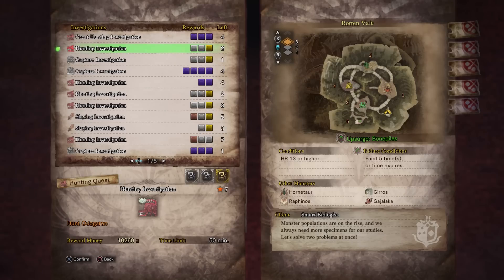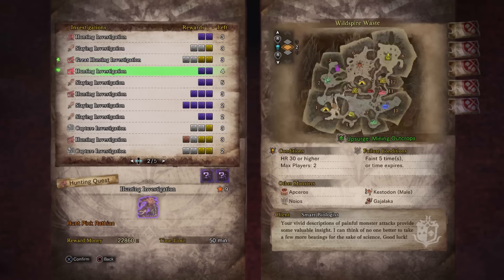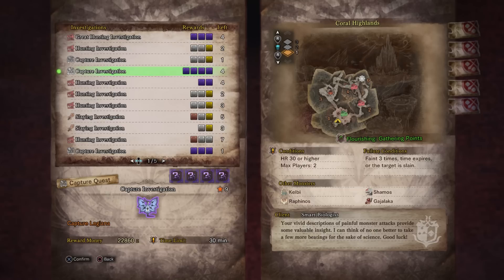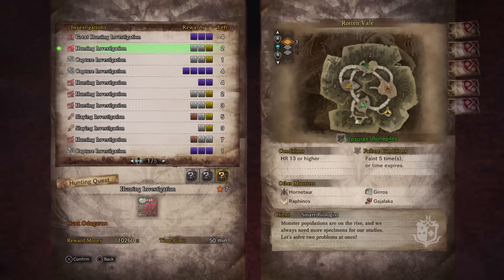The last thing you're going to need to make sure to do is that you're doing investigations with the most amount of gold and silver rewards as possible. You can have these where you have two silver and two golds. I usually end up doing quests with about one gold reward and two silvers, and those are very good because you can get both gems and plates from silver or gold rewards. You definitely have the highest chance of getting them from a gold reward. If you're farming streamstones, I highly recommend doing hunter rank 30 or higher tempered investigations. You're going to have the best odds doing a gold or silver rewards investigation.